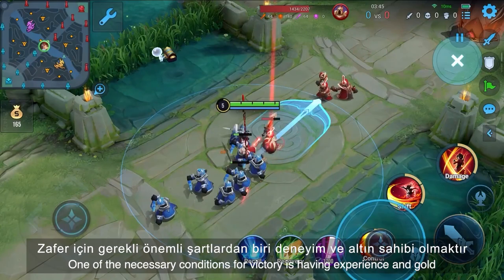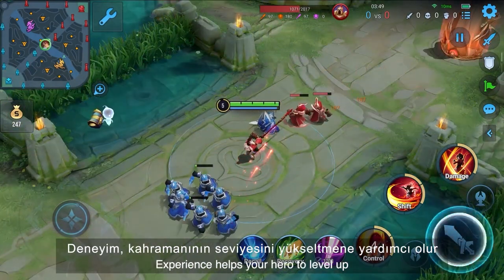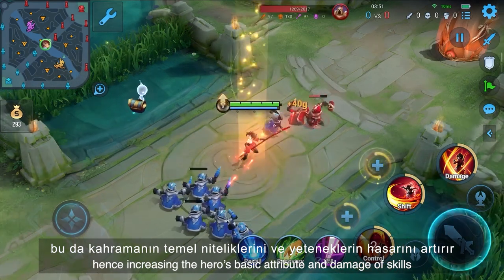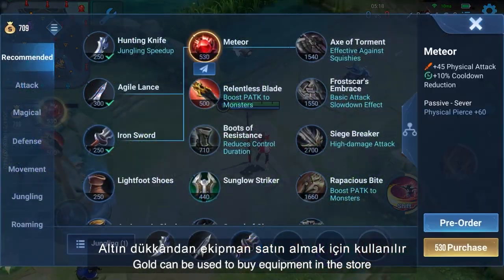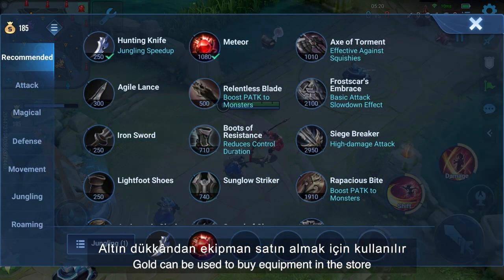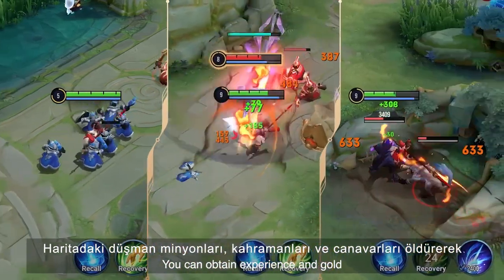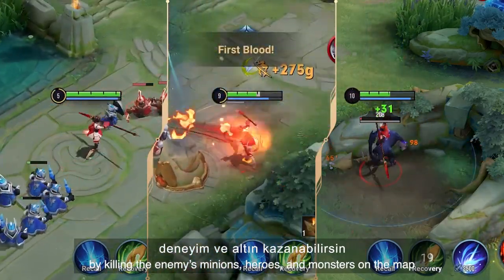One of the necessary conditions for victory is having experience and gold. Experience helps your hero to level up, hence increasing the hero's basic attributes and damage of skills. Gold can be used to buy equipment in a store to largely enhance the hero's power. You can obtain experience and gold by killing the enemy's minions, heroes, and monsters on the map.